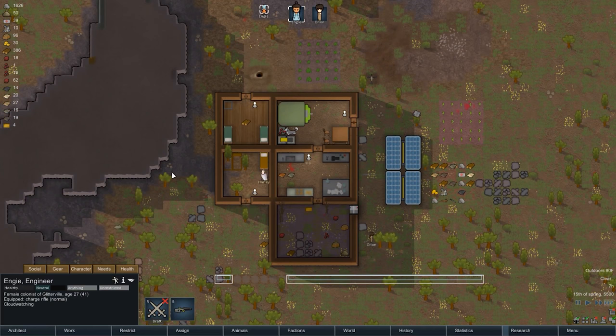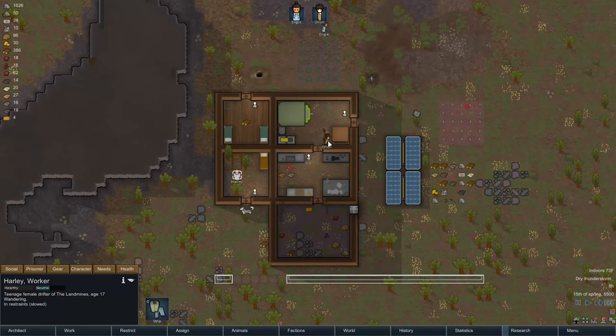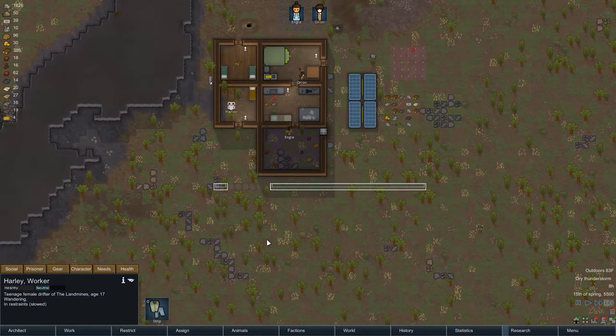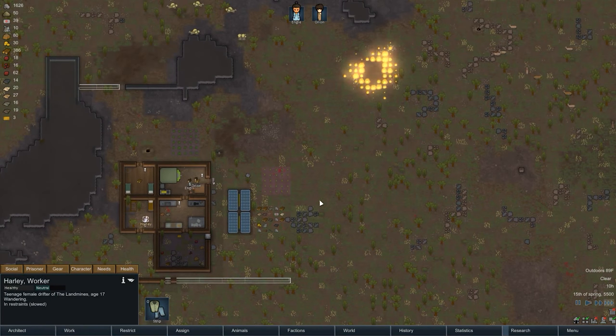Engie's gonna watch stuff. Harley, just join us. I know you're imprisoned, but — whoa! Oh shit, we have a lightning storm. I want to keep a very close eye on how this is going to go. We could make this like a battery room, actually, now that I think about it. Dry thunderstorm is a little dangerous.